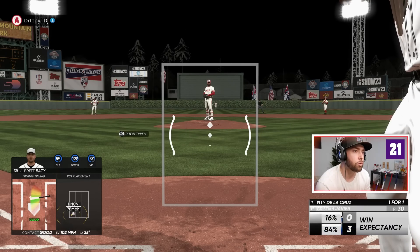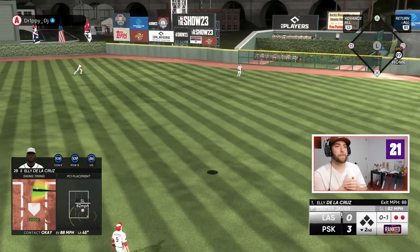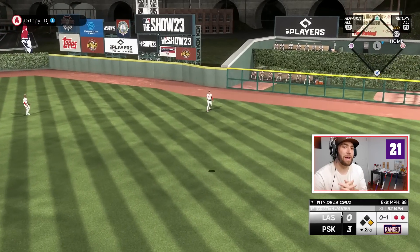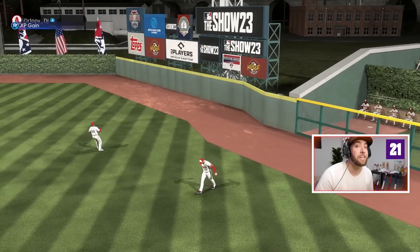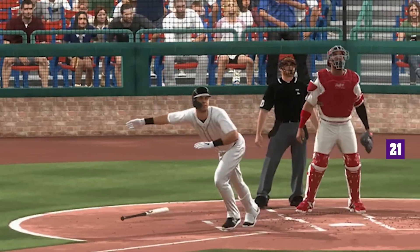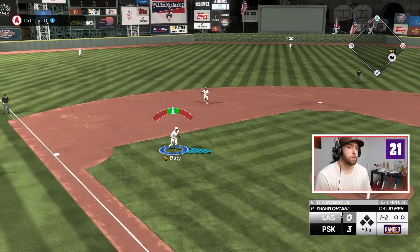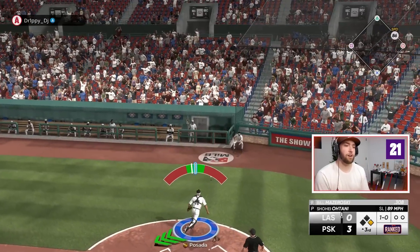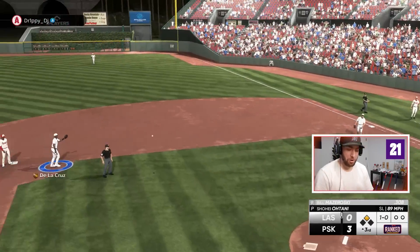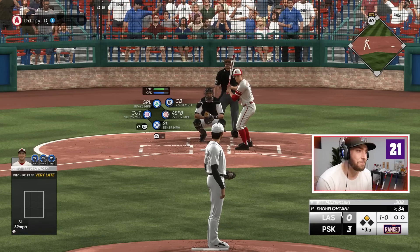Now it's Eli De La Cruz. That ball wanted to be hit a long way but I dropped my PCI on it. Eli flies out — that's the first time in a long time he got out. More damage done though, we win another inning. 450 dead center. Let's not give the runs right back — I'm notorious for giving the runs right back. I don't want to do that.